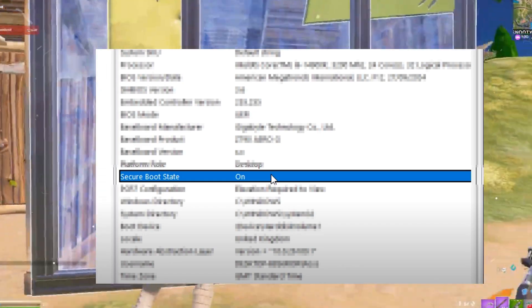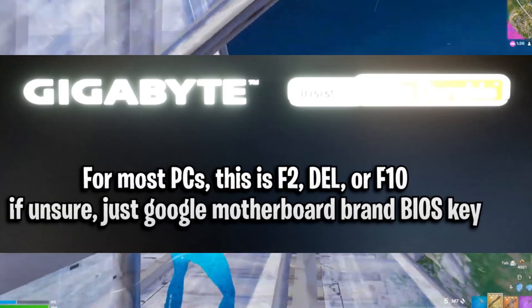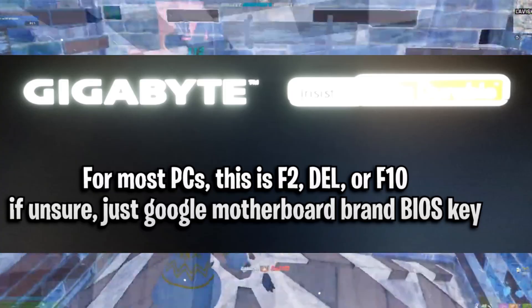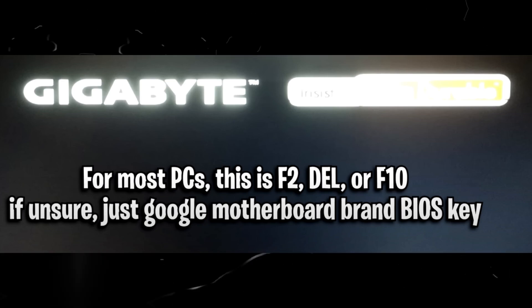Make sure it says On. If it's off or disabled, you need to enable it by following these steps. First, restart your system and enter the BIOS. When you restart, a black screen will appear with text at the bottom indicating which key to press to enter the BIOS — usually F2, F10, F12, or the Delete button.